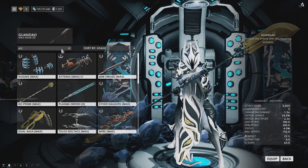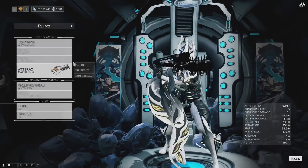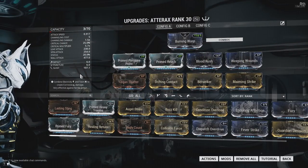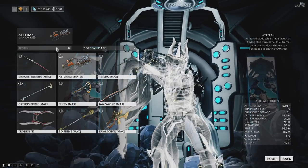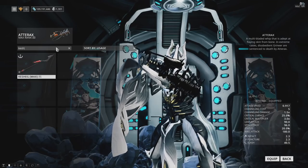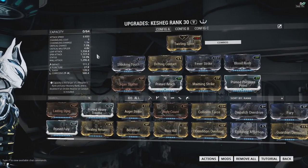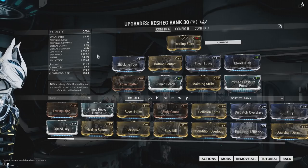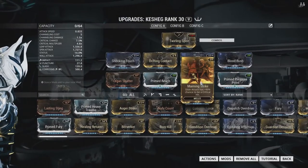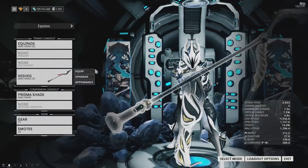Other weapons I've been using are the Atarax — a spin attack monster — and no changes are needed from my regular build on it. It's an absolutely amazing weapon. To many people's surprise, the Kesheg also works here, but only really if you have Maiming Strike, because the crit chance is terrible but the crit multiplier is great. Using Maiming Strike to force crits makes it highly consistent. Those are just a couple of weapon examples.